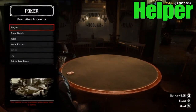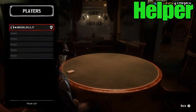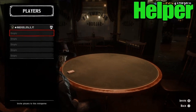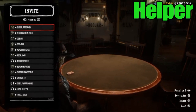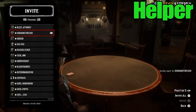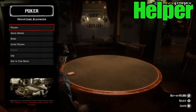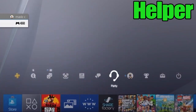Once the helper loads into the poker table, he's gonna go ahead and invite you to the poker game. He goes into the players, clicks on one of the empty spots, and invites you to the game. It's gonna send you an invite in your player menu in your game.